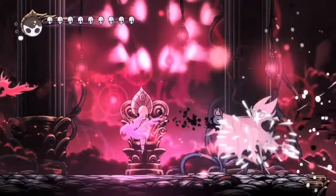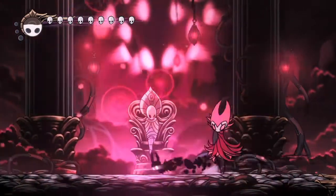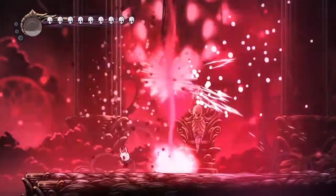Dash through, move towards him. Four pillars — just move really slowly and then we can get our Howling Wraiths off.